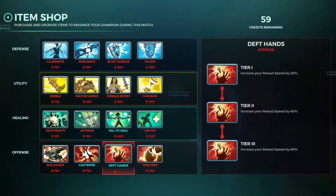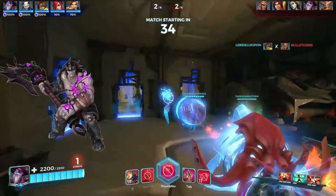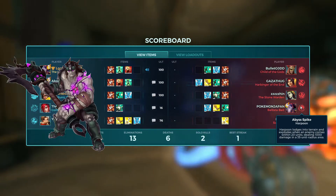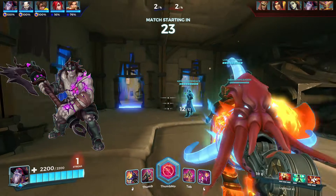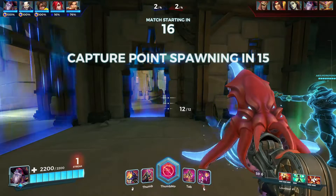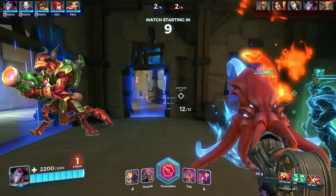The first champion Dredge is weak against is Terminus. This is probably the tank Dredge struggles most against because Terminus's Siphon can absorb all of the area damage and shoot it right back at Dredge's teammates, making him a very strong counter.